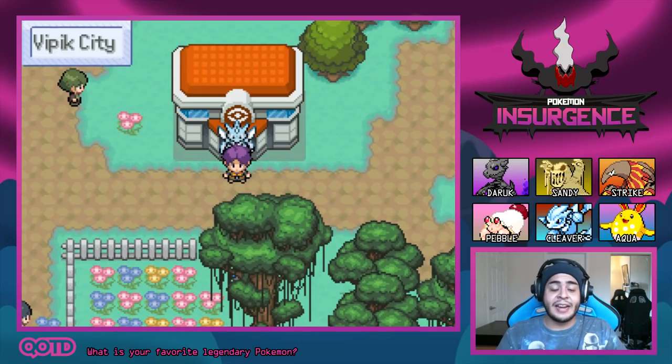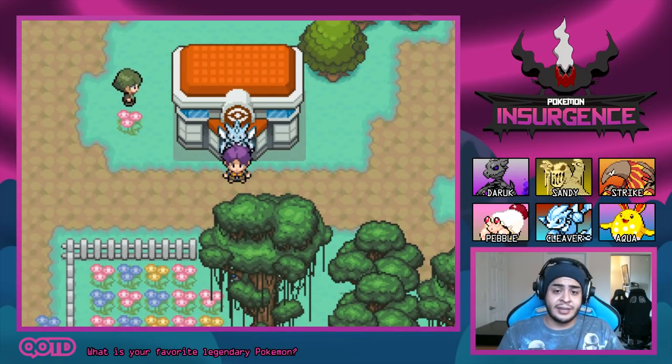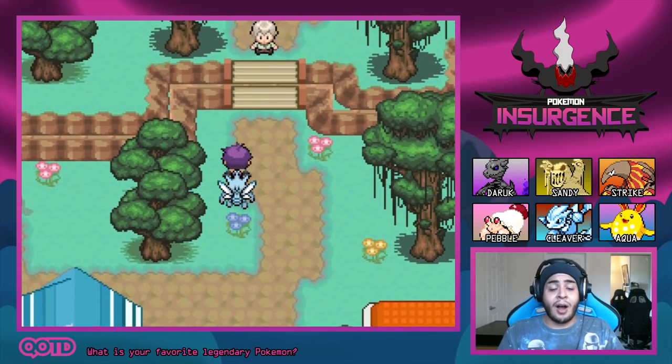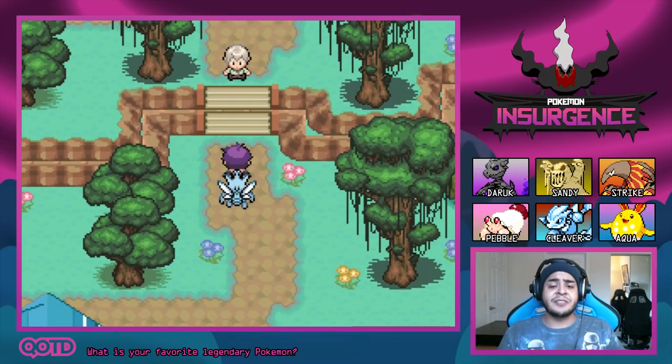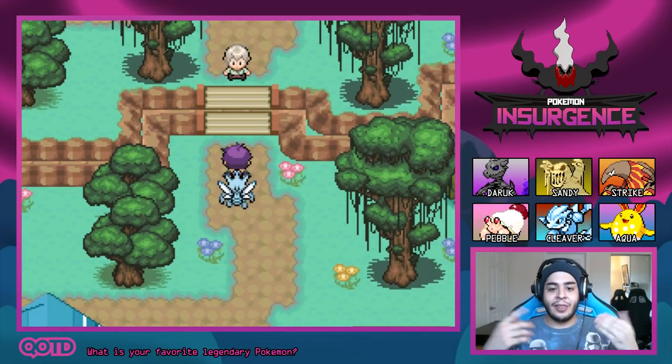We're back in Vipic City, ladies and gentlemen. The Delta Scyther is with us, but Mipha isn't — since Mipha is level 15, I'm going to have to train it off screen and then bring it into the party. I also want to ask you guys for a nickname for our Delta Scyther, so make sure you leave it in the comments — I always pick a nickname for Delta species from there.